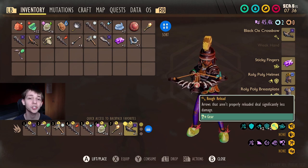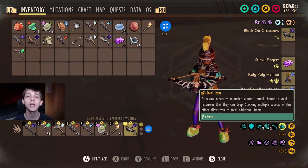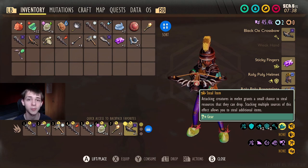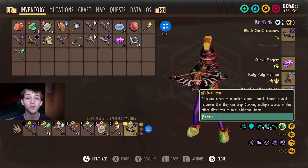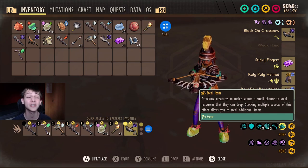The Sticky Fingers trinket, when equipped, has a chance to steal items from enemies when you hit them. So if you hit an enemy, it can give you a random drop from that enemy. I actually got the Queen Wasp trinket from the Queen Wasp when fighting it with this equipped earlier, which is ridiculous.